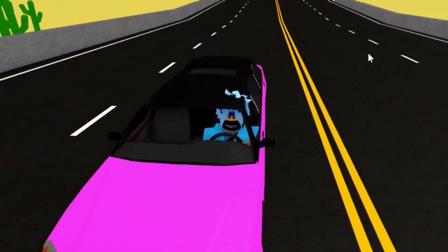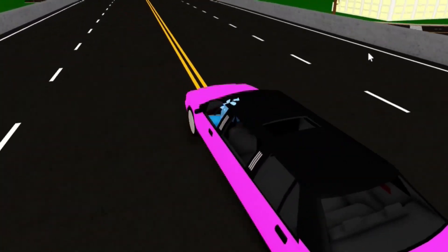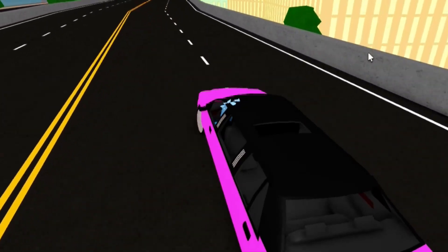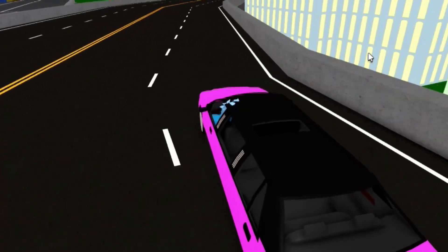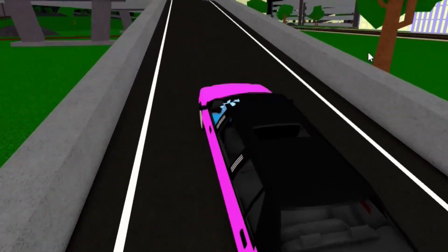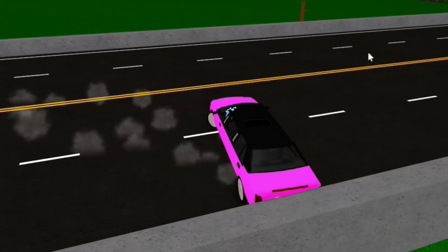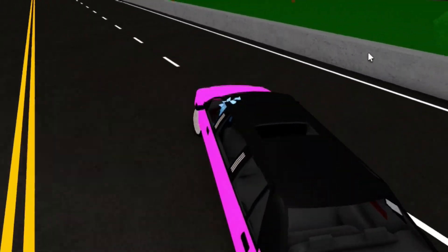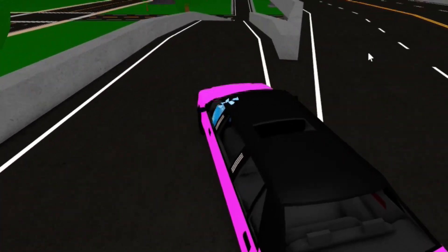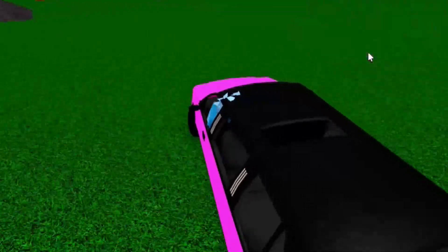For every person who comments 'limousine' I'll give you 10 Robux so you can get yourself a limousine and ride it around — fill up the whole server with a limousine! If you watched all the way till now, just comment 'limousine' and I'll give it to you for free. That's all of the Car Dealership Tycoon codes — hopefully they all helped you guys out. Peace out, thank you so much for watching!